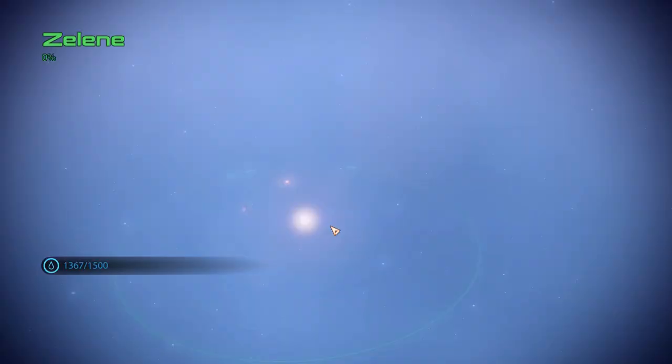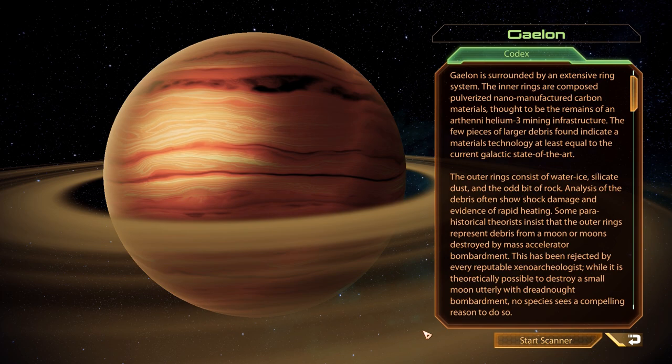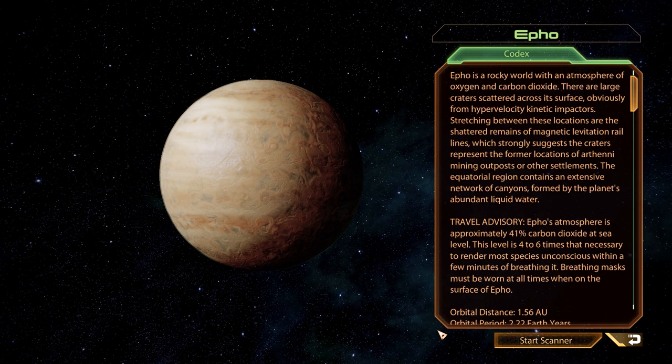We make our way over to the Zelene system, and before we begin the mission we will take a quick tour. We only have four planets to visit so this should go quickly. Our first stop is Galon, a large planet surrounded by an even larger ring system — mineral wise it can safely be skipped. Up next we have the rock planet IFO, and especially if you're looking for palladium this one is worth a quick mining expedition. It has a few decent iridium deposits as well, so with a few probes you should be able to fill up your mineral reserves.